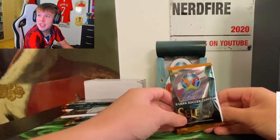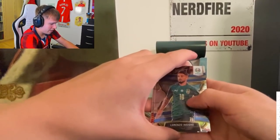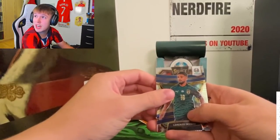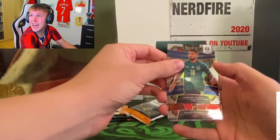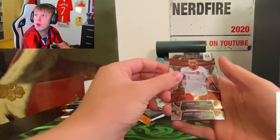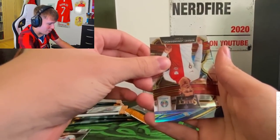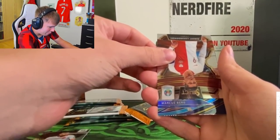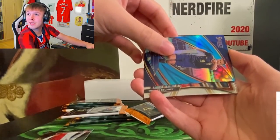Alright, we're opening the first pack! First one is Lorenzo Insigne. These cards are actually really nice in person. Next one up - Turkey, we've got Cengiz Ünder. Poland - Robert Lewandowski! Lewandowski, let's go! Sweden, Sweden - oh, Harry, who is it? Berg, Thomas? Thomas Delaney.